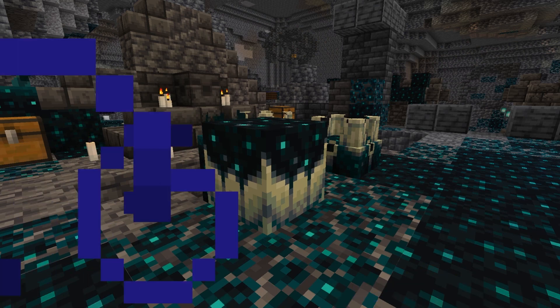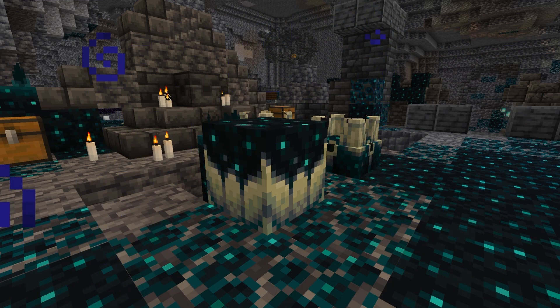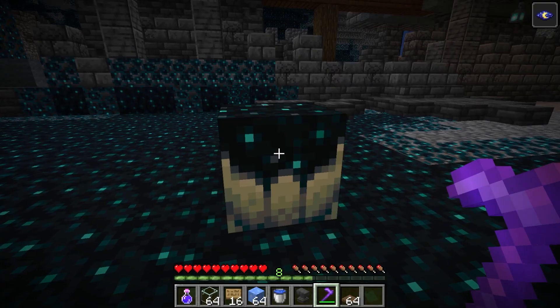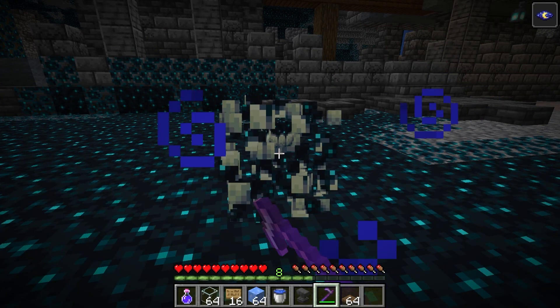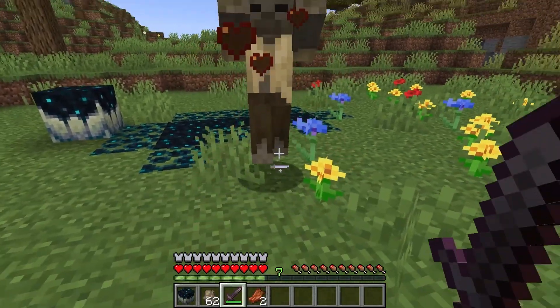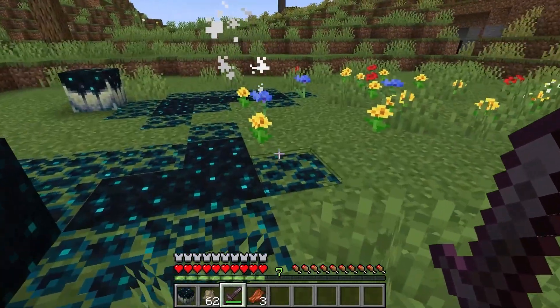Another way of getting Skulk Blocks is through the Skulk Catalyst. The Catalyst can be found in the same spots — the Deep Dark and the Ancient City. It will have to be mined with a Silk Touch enchanted tool.